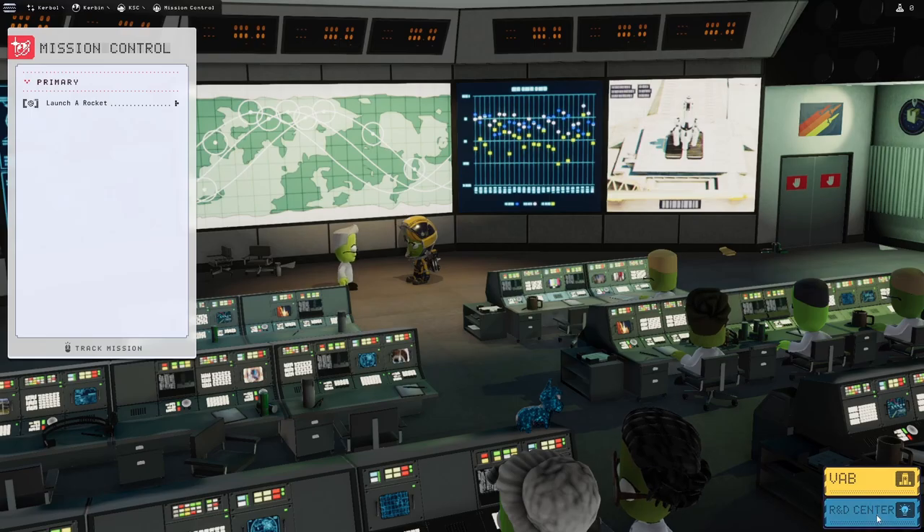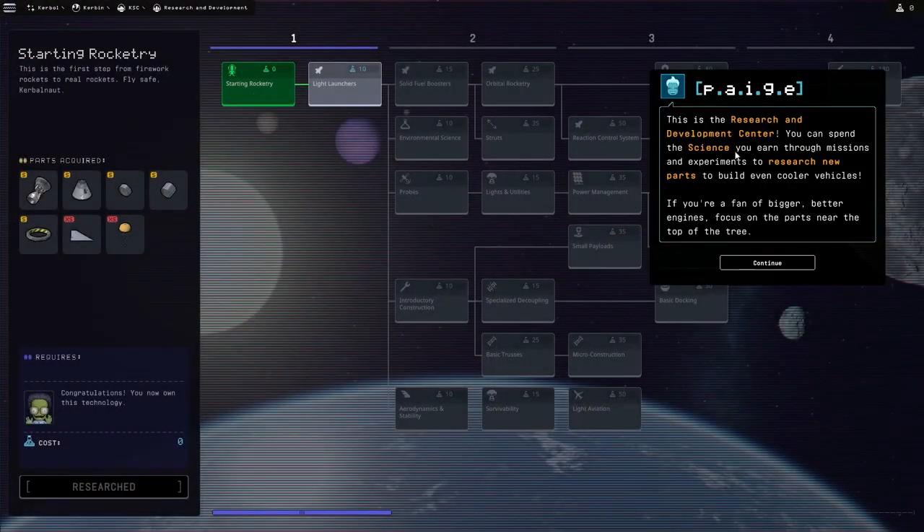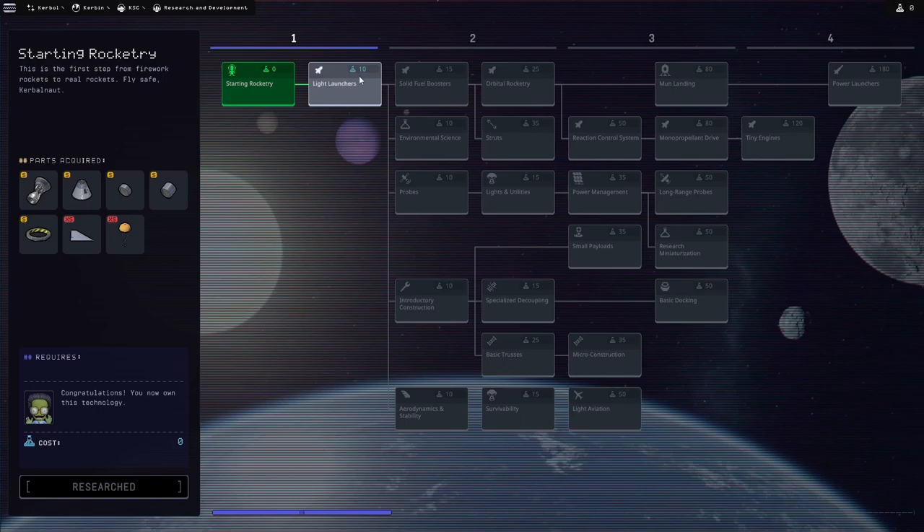Let's try and see what's in the R&D center first of all. This is research and development — I love this about this game. I like to unlock new parts. We have got zero science so we can't unlock these, which is fine. We've got a start in rocketry — sounds good. That's enough to get us 10 kilometers above the surface of Kerbin.